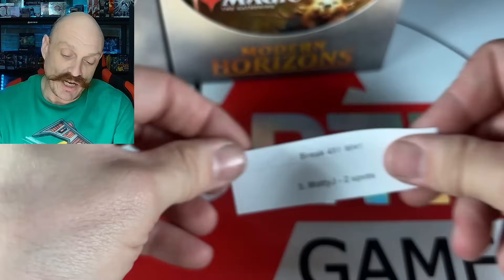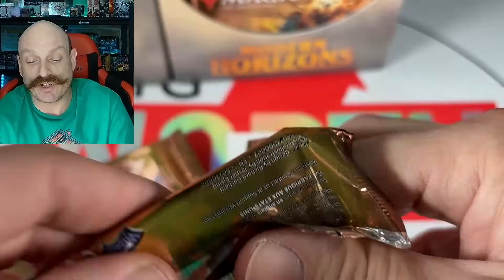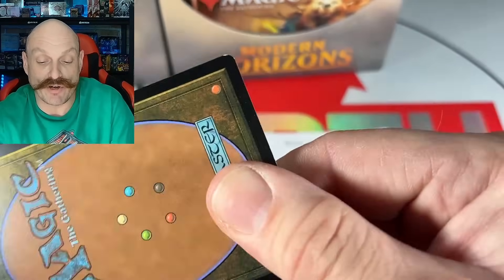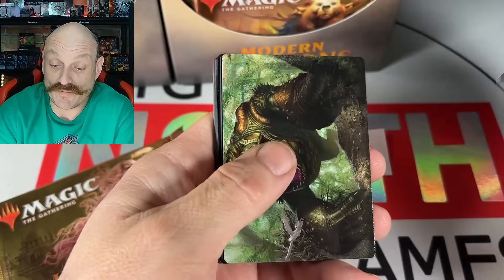Matty J! He's up now. Here we go, Matty J, good luck. So yeah, Force Negation is so fantastic. They could reprint that card into the ground. It just kind of tried. It was a tough ball though.